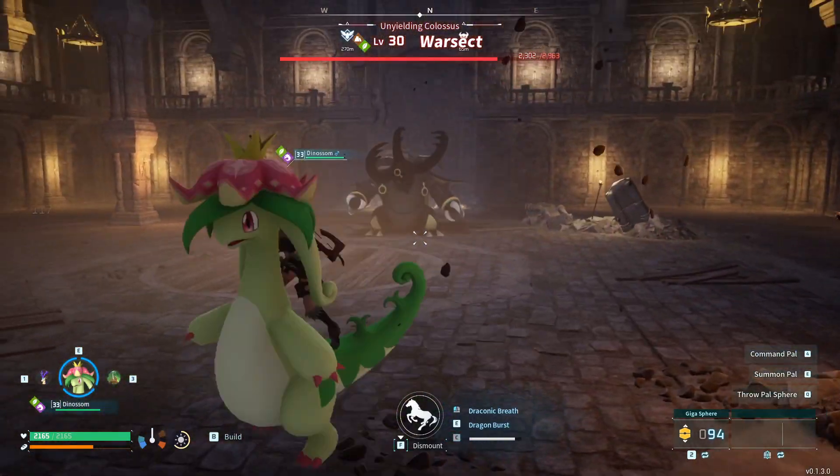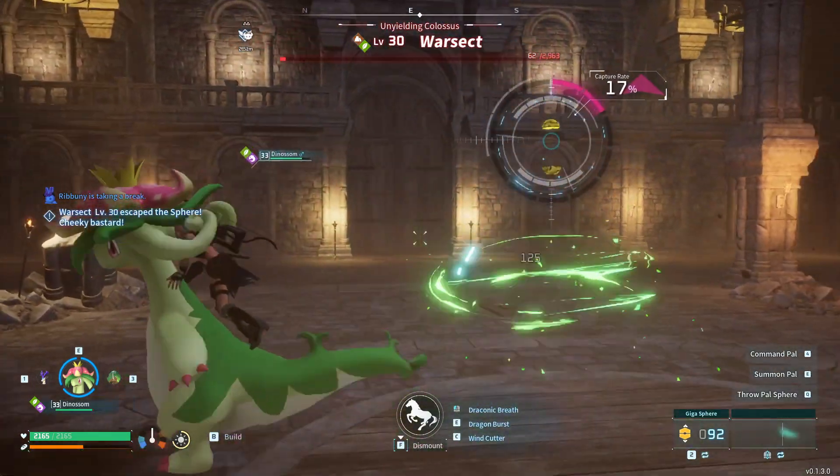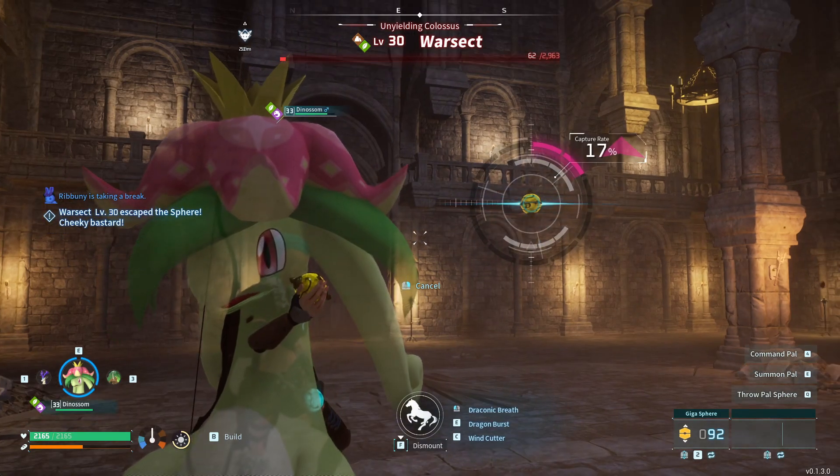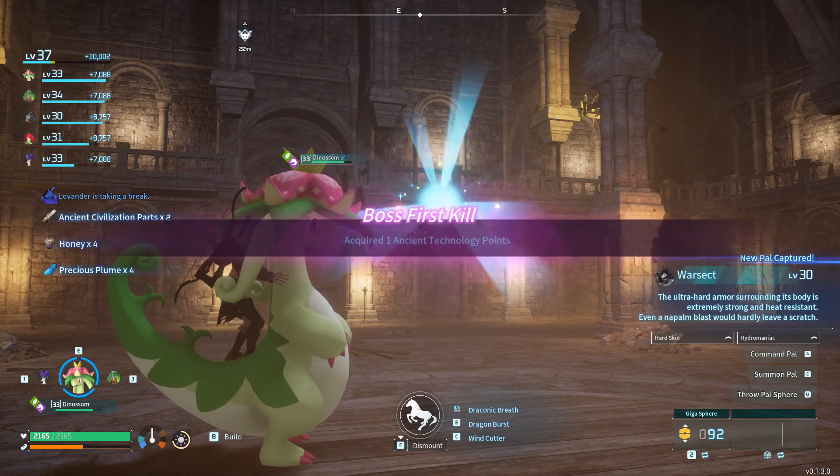Then once warsact was low on health, I used my gigaspear to try and capture him. It only had a 17% chance, so I had to throw a few gigaspears — not too many.